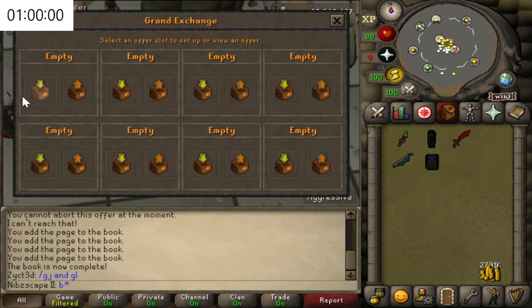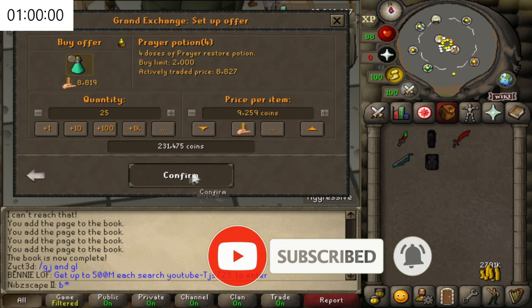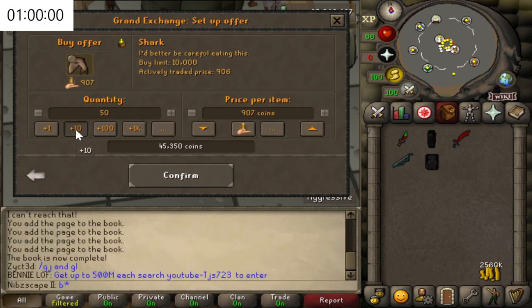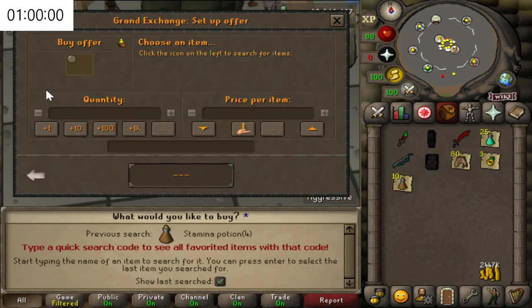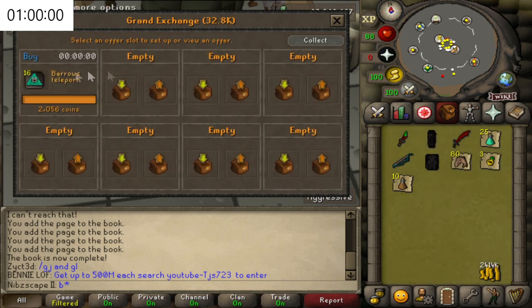Now for the supplies: we are going to need quite a few Prayer Potions, so I'm going to buy 25. Should be more than enough. We're also going to need some good food, so we're just going to buy about 80 Sharks. We're going to buy a couple of Rings of Dueling — probably our best teleport to bank and restore stats. We'll grab some Stamina Potions. And then the last item we need is a Barrows Teleport — pretty cheap and they get you straight there, saving quite a lot of time. We can't see us doing more than 15 to 16 trips within the hour.